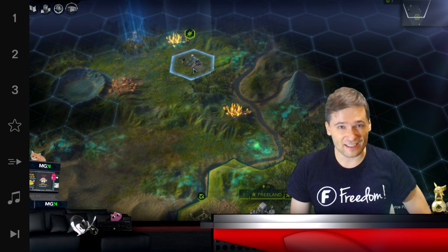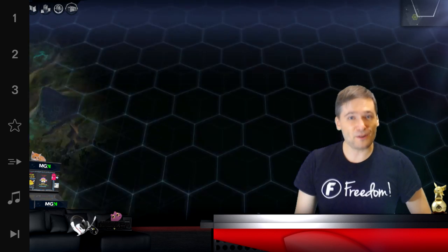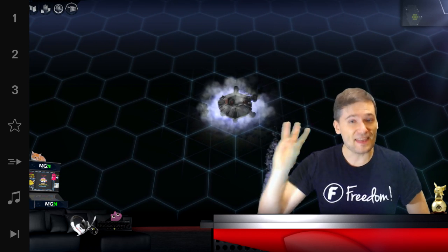So it's actually best to start with a worker, get building a farm, start producing explorers, build at least two or three, and then build a colonist.